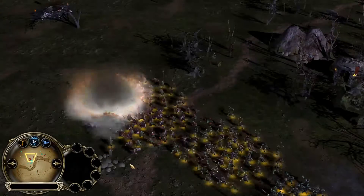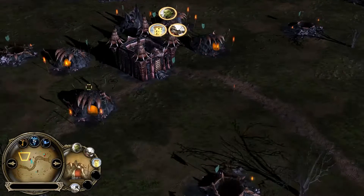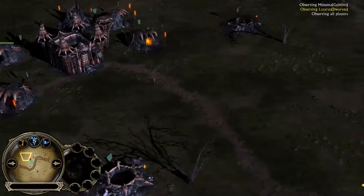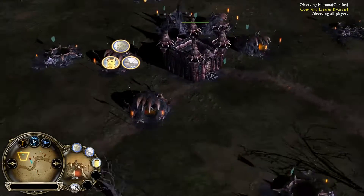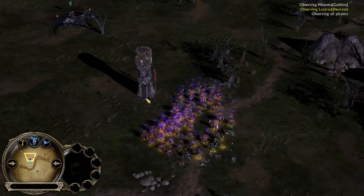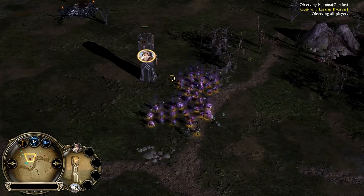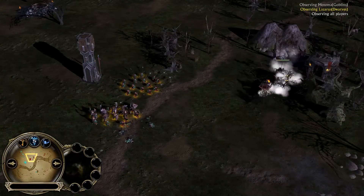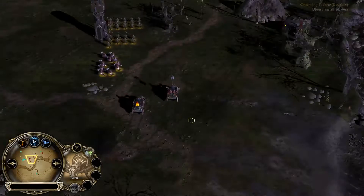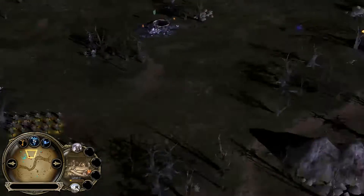Dwarves are very slow but just need to move left and there's nobody blocking their path. Motoma doesn't appear to be producing units — he should be. It's crucial to flank these guys and attack them from all sides to prevent them from reaching his base. He is building units now, reacting quickly. A lone tower summon takes out the cave bats power. Two battle wagons are moving in as well, but Motoma has quite a few spiderlings now — those battle wagons don't stand a chance if they get too close.